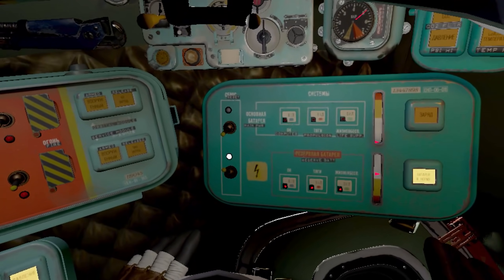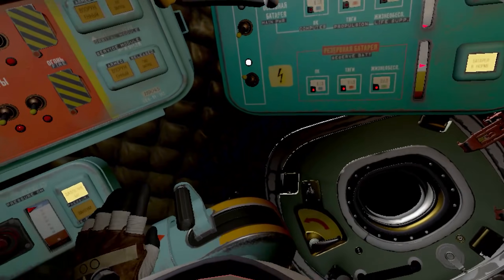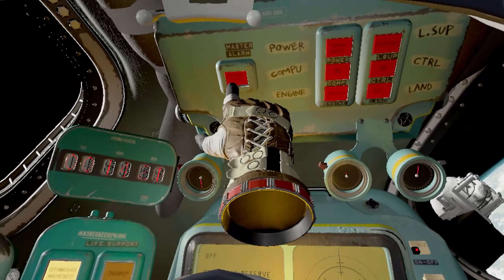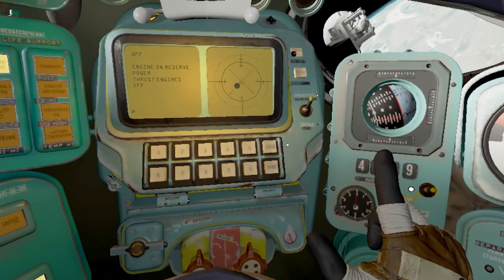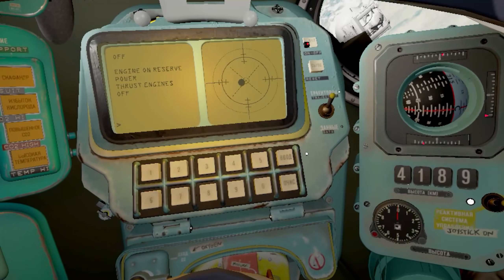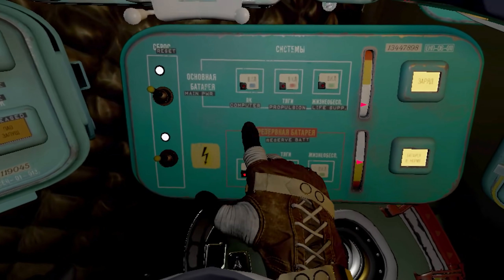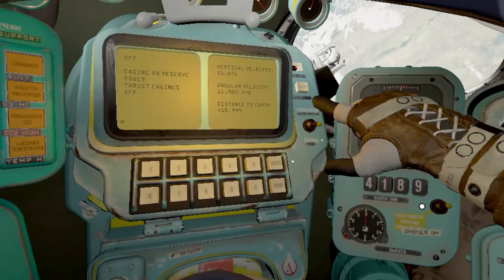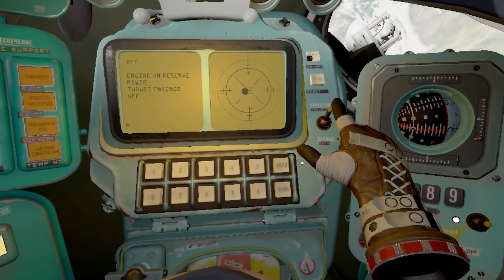Your velocity is too low. Initiate thrusters and increase your vertical velocity to 50 meters per second. I'm trying! You have hit your goal velocity. Separation burn complete. Congratulations — now we can really call you a pilot. I don't feel like it yet. Adjusting my course.